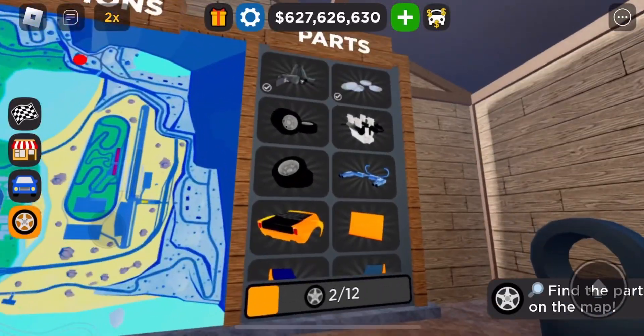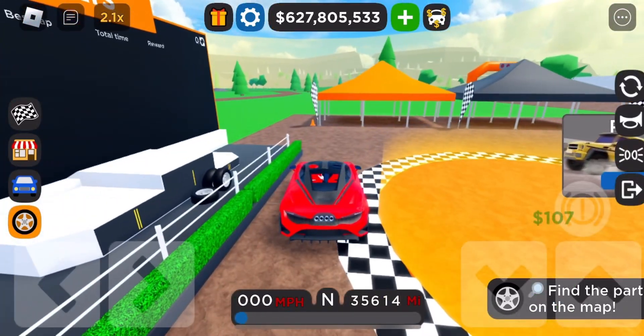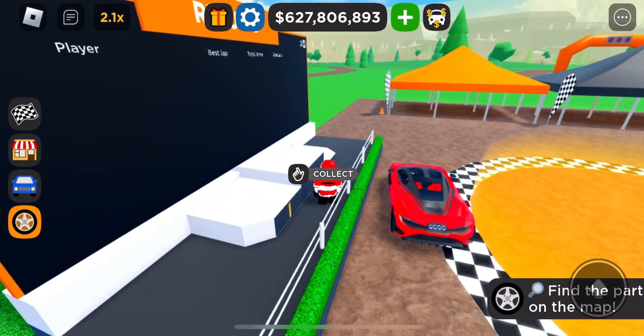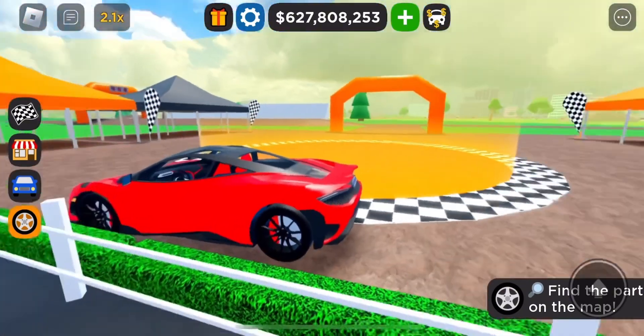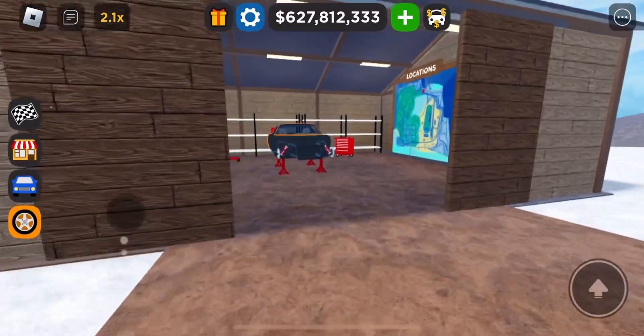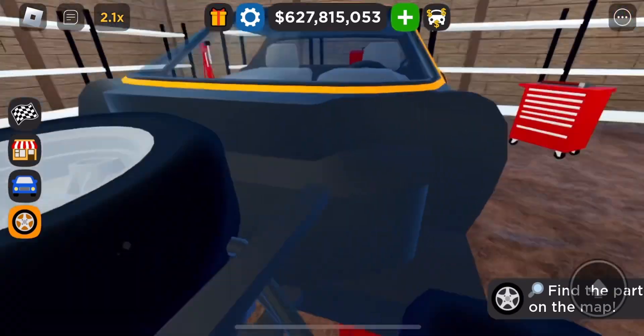Next we got a set of tires. It did spawn in. I went past this like probably a million times, but the tires are literally right in here in the rally race. Let's get them on the car. That's sick.